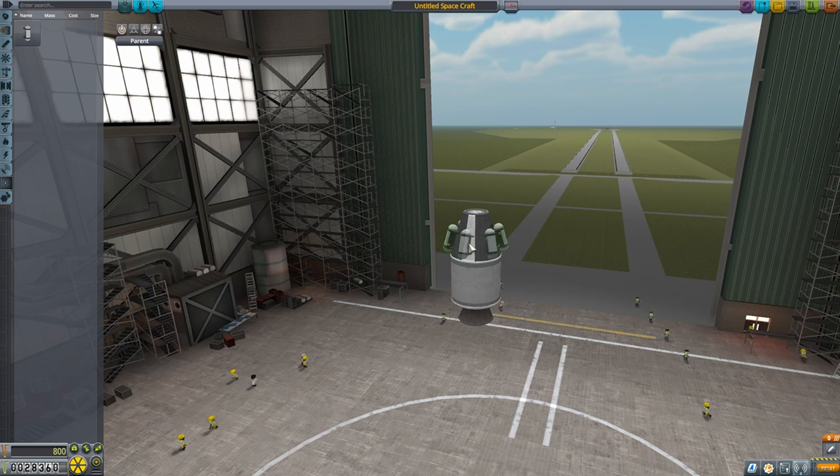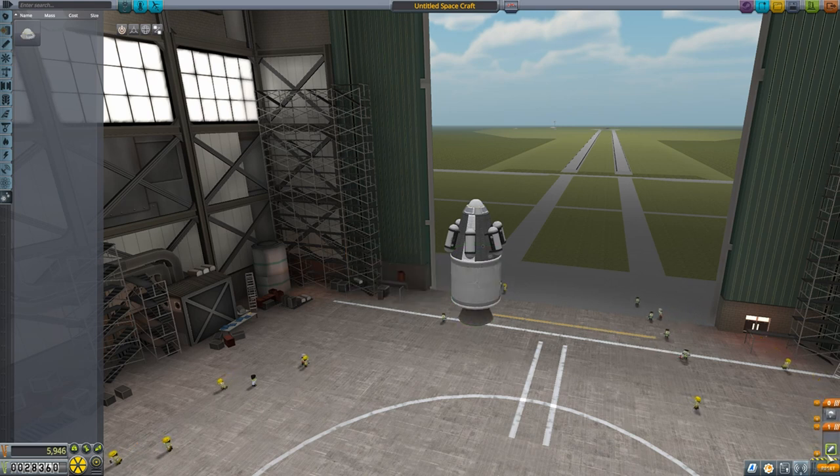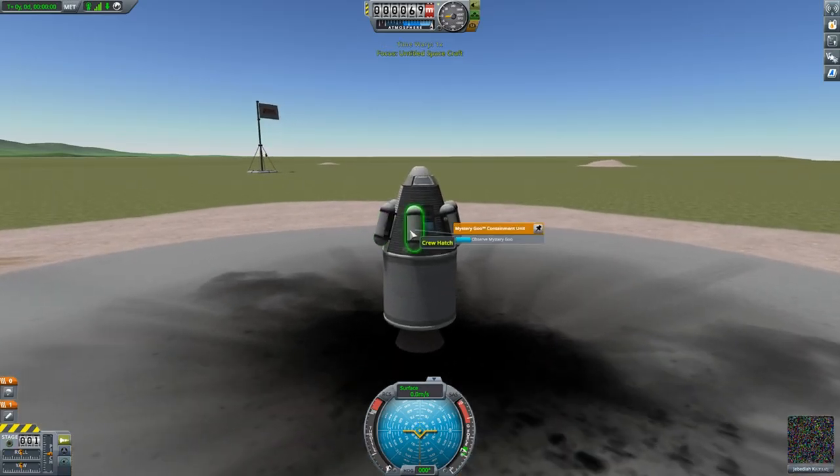We're going to strap on about six mystery goo containers and a parachute. We're also going to adjust the amount of fuel and the thrust potential of this engine so we don't go too high — keeps it quicker. Then we fix the staging and we're ready to launch.